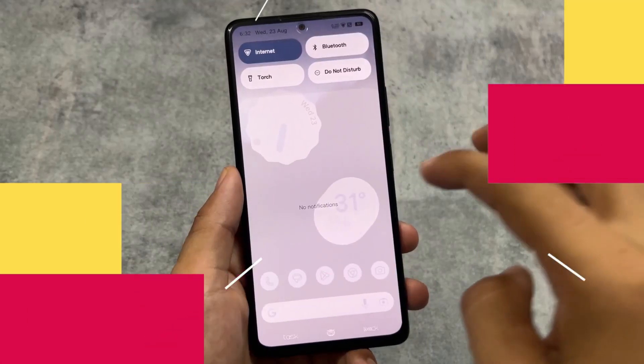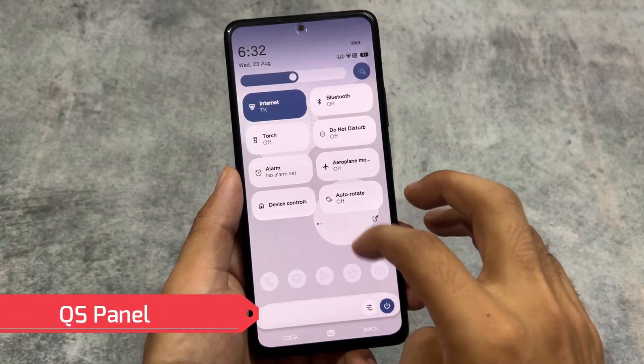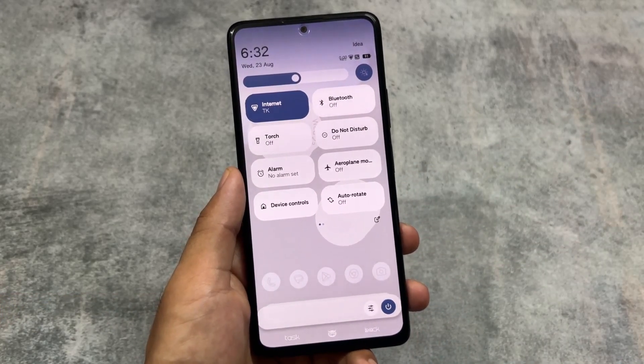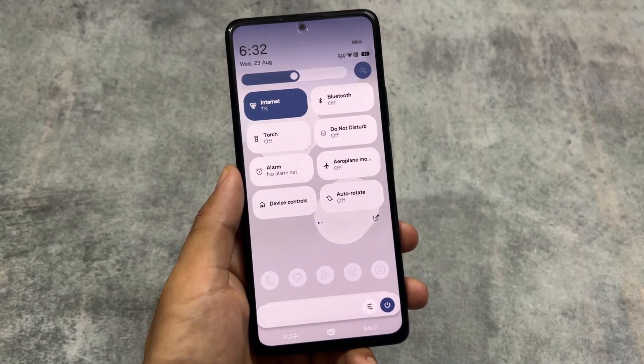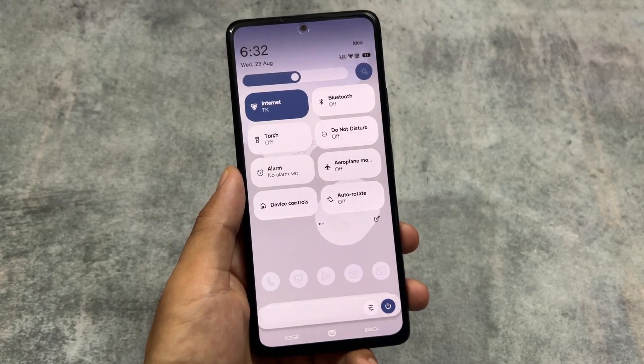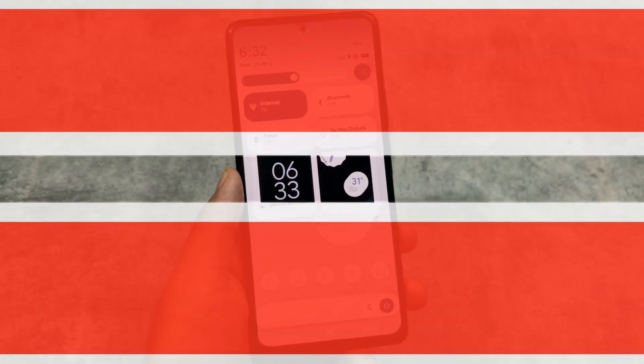Moving on to the Quick Settings panel — as expected, it follows your system theme. If you use dark mode, you will see the dark Quick Settings panel; if it's light mode, you will see the light Quick Settings panel.